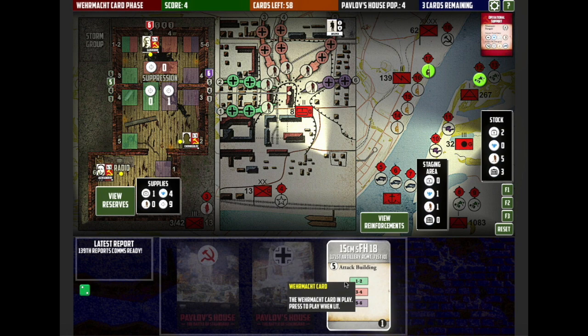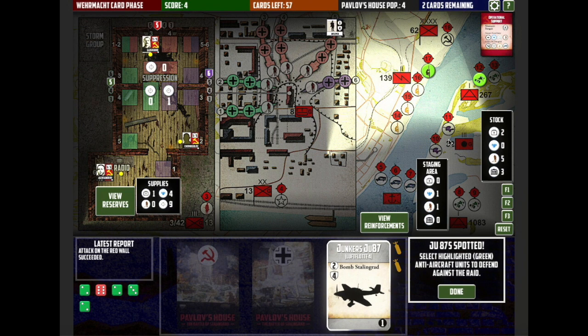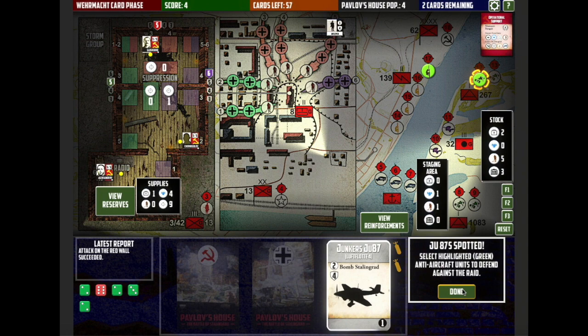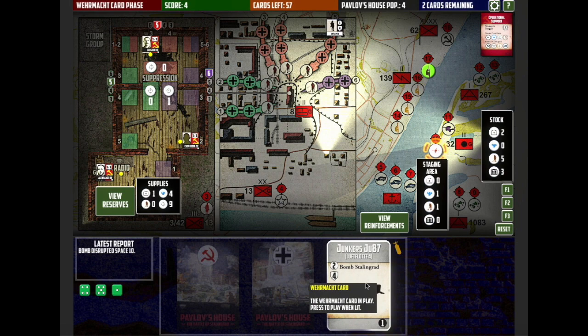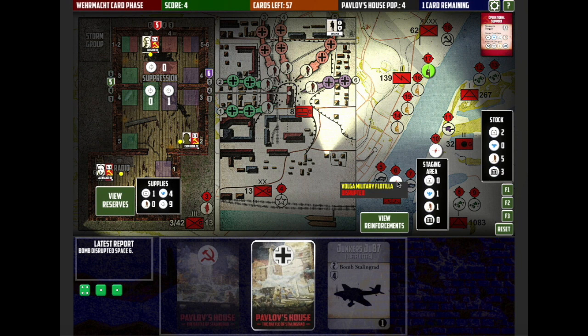I like to pop some wireless comms up on the board here — just for insurance. If this space 18 becomes disrupted by a bombing attack more than once, you lose the game, so this creates a good buffer to stop that happening. We've got a building attack that's going to attack the Red Wall — it scored a six on the dice and that's gone down to five. If it gets below three we'll have real problems, but at the moment it's okay. Here's the first bombing run — there are going to be two bombing runs, we've got a defence of four, so I'll select this anti-aircraft unit which will roll two dice to try and score four or more.